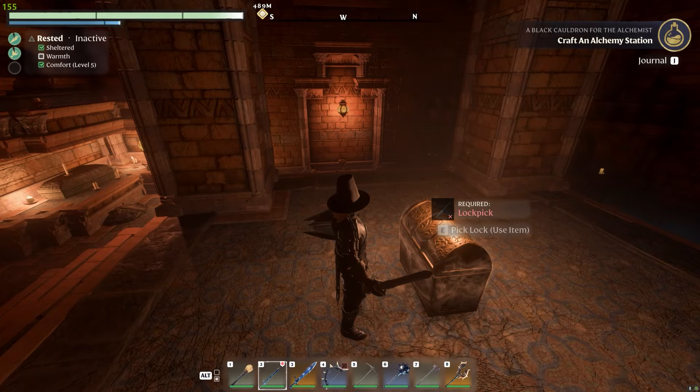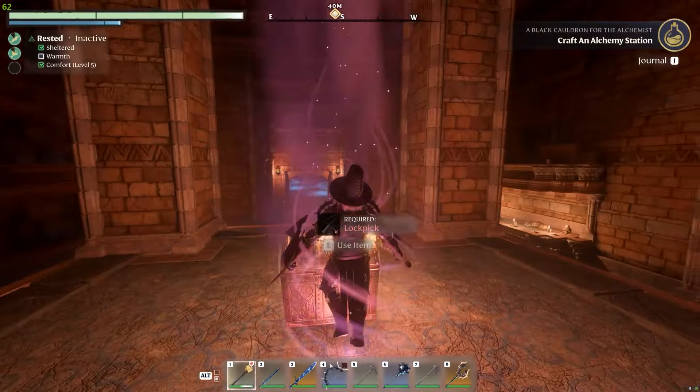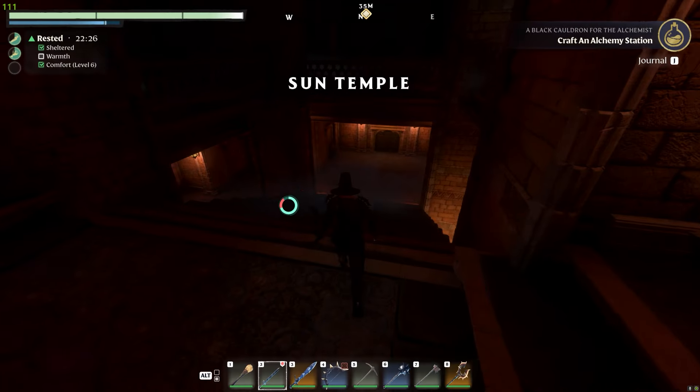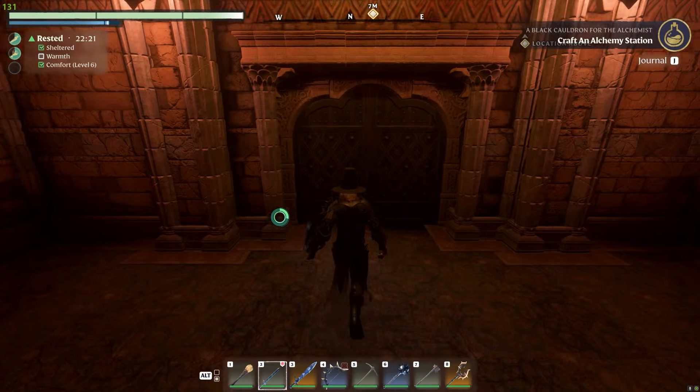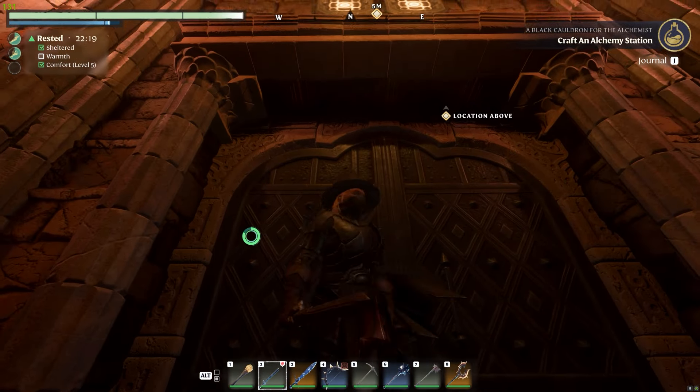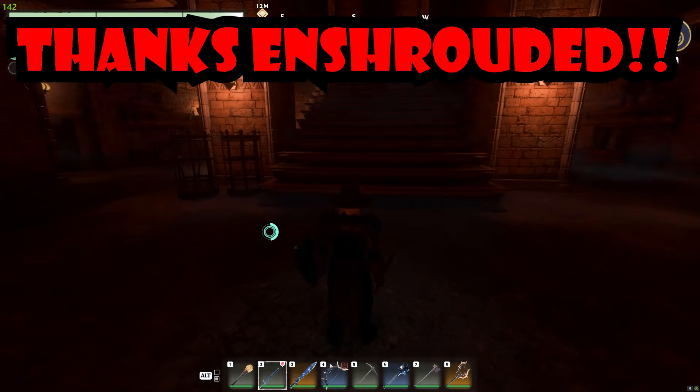And the stupid thing's locked with a lock pick. I'm, of course, out of lock picks. I swallow the bullet, head back home, craft some more lock picks, and head back — only to find the door is locked and nothing I can do in this temple will open it again. Thanks, Enshrouded.